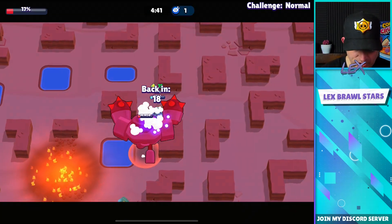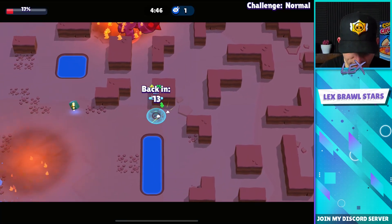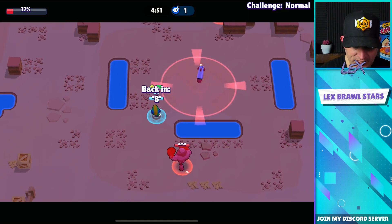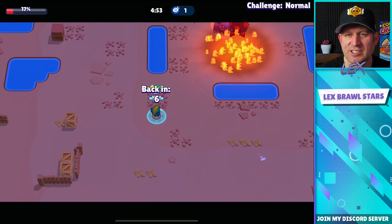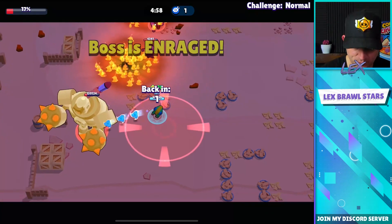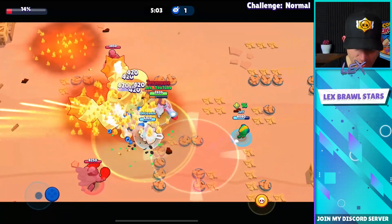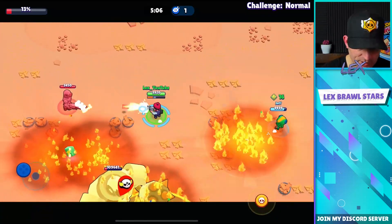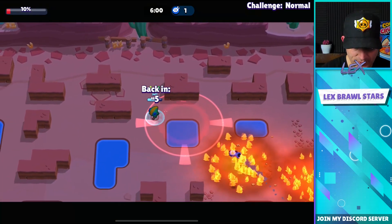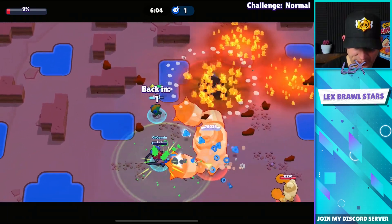Jeff's got 17 percent. He picks up another power cube — definitely good — he's got 16 power cubes now. He needs to build that super up again as quick as possible. Now that the boss is enraged it's literally pure survival mode. We both come back in, back it up, kill this bot — Jeff's gonna get him down. 10 percent left — Gunning goes down.